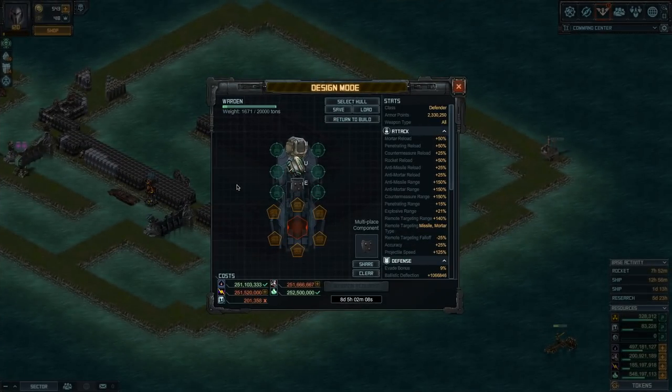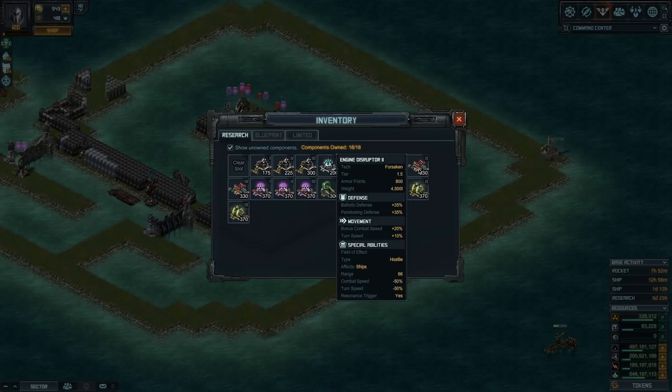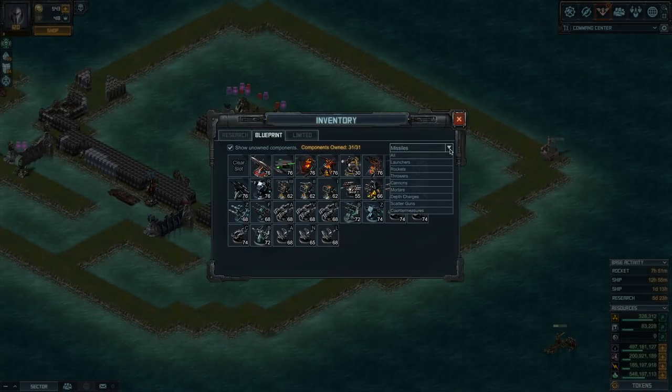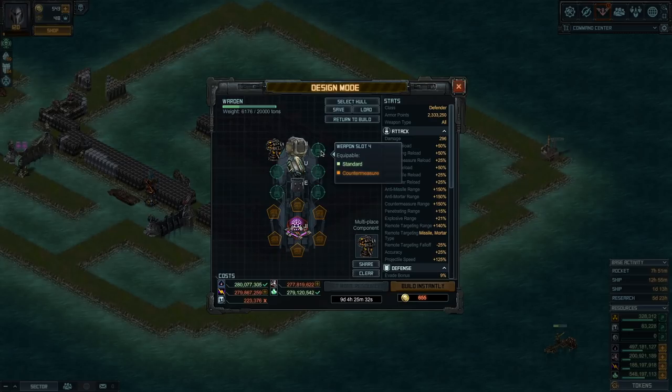I have two favorite modules for these ships: one is the engine disruptor as shown on the countermeasure version. My other favorite option is the microwave dampener — if enemies are trying to blast through your ship without killing it, this ensures that as long as they are in the pink aura they'll do 40% less ballistic damage, 40% less explosive damage, and 30% less penetrative damage. I'm going with the microwave dampener, though you could use the engine disruptor or that new module that puts away fire fields. I always put a lockdown rocket on my guard ships, so I'm putting one here again to slow attackers down.